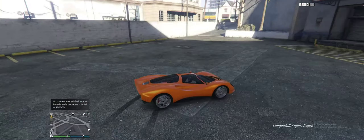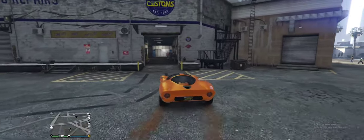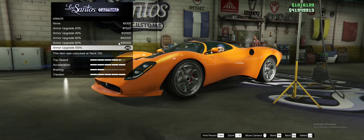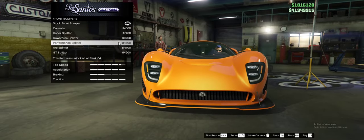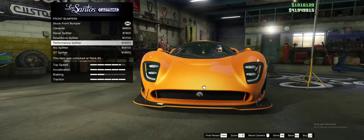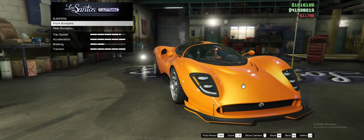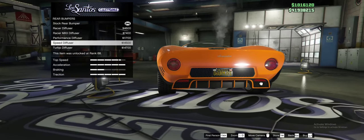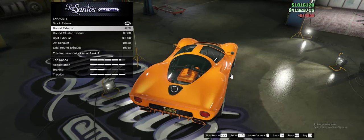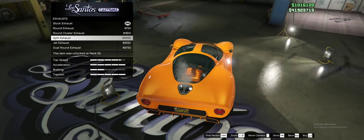The next car we're going to customize is the Lamper RTT — it's a supercar and it looks cool, but I really don't like the shape of it from the back; it kind of looks like a Ford GT. I've already upgraded the armor and performance, so going straight into the bumpers. For the front bumper the downforce splitter gives it a good sharp look, so we'll take that. For the rear, the speed diffuser looks the best. For exhaust, the split exhaust actually looks good.